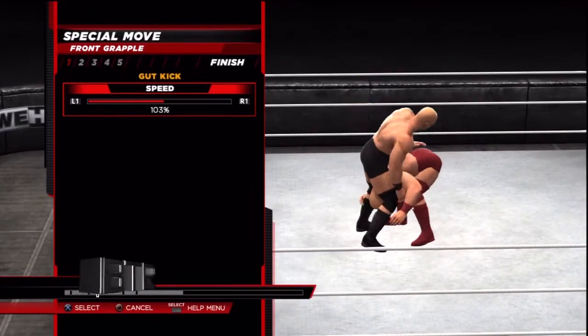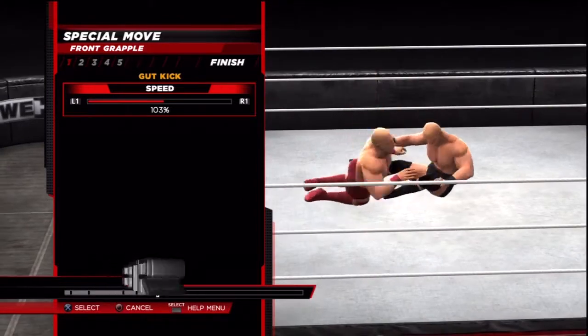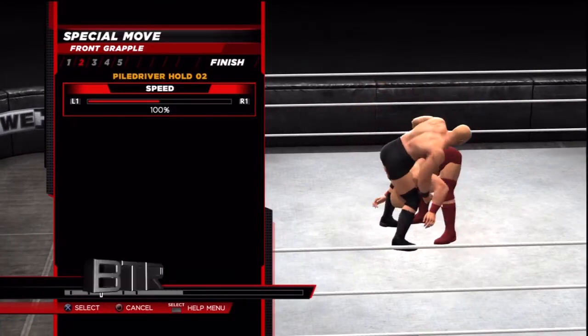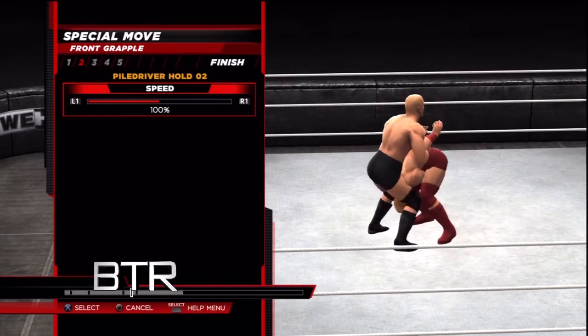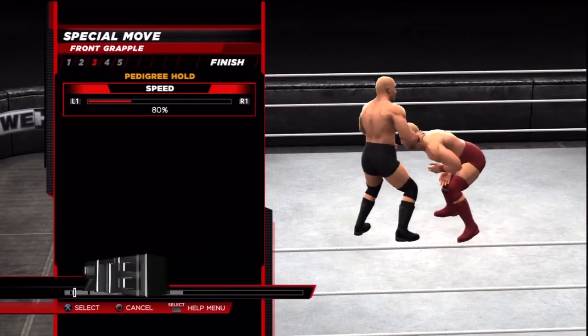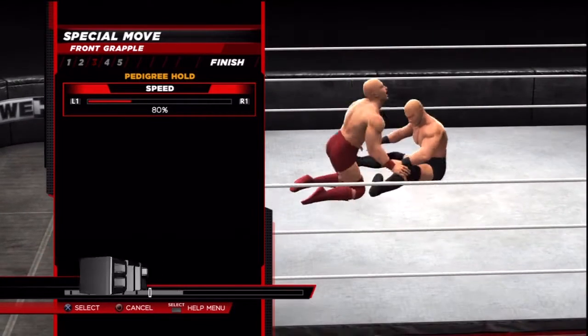This is the voice of Bombs Turf Receipts bringing you WWE 2K14 Creations Special Move for Spinning, Lifting, Double, Underhook, Sit Out, Face Buster, Finisher. This video will show you how to do it.